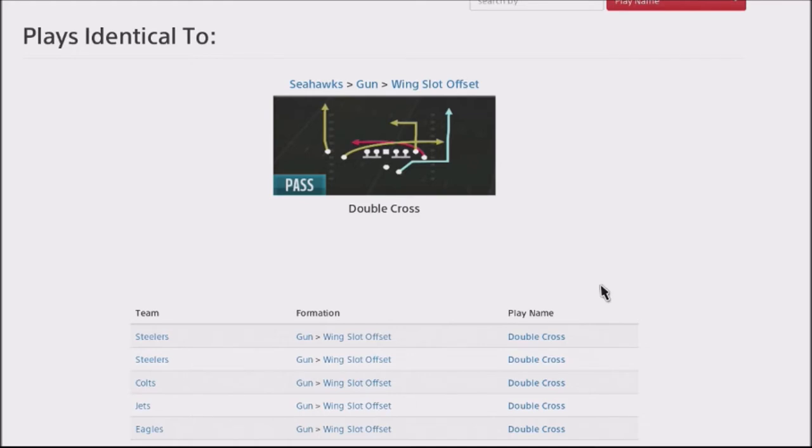I'm going to show you a couple different ways to set this up as your red zone play. When you get down to the red zone, this is really close — about 10 yards in — so it's first and goal, second and goal type situations. When you're inside the 10-yard line, this is the play you want to go to.